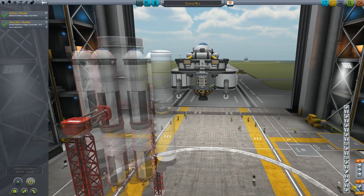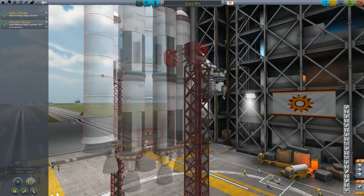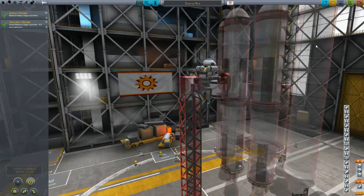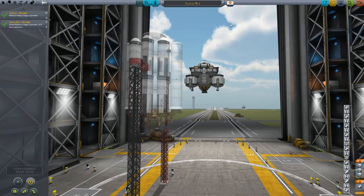It's about 8 to 9 tons maximum. So this payload is about 8 tons, and it brings it up there nicely. It's actually pretty compact and all set up for me, so I really don't have to do a lot of work when it comes to launch stages with smaller stuff.